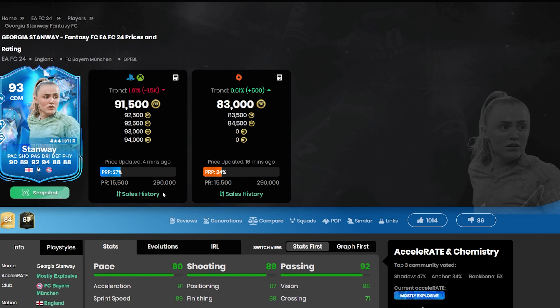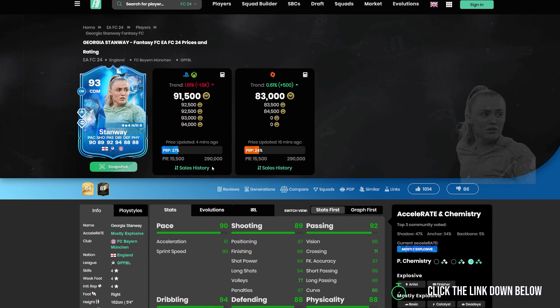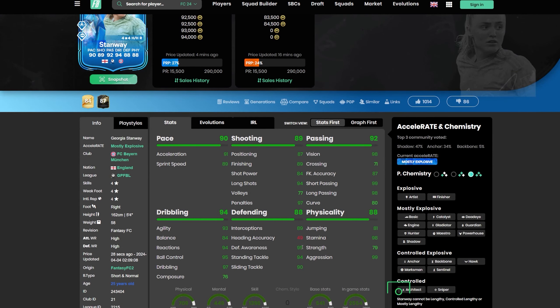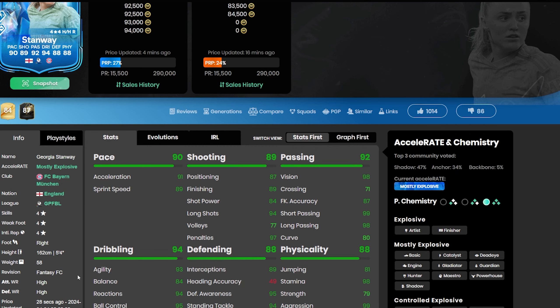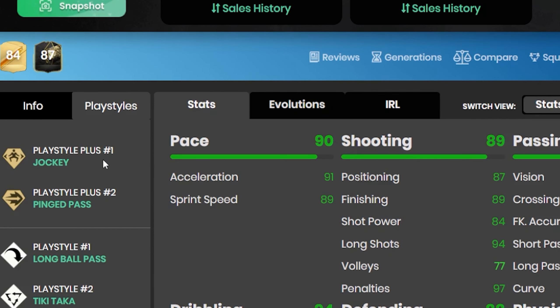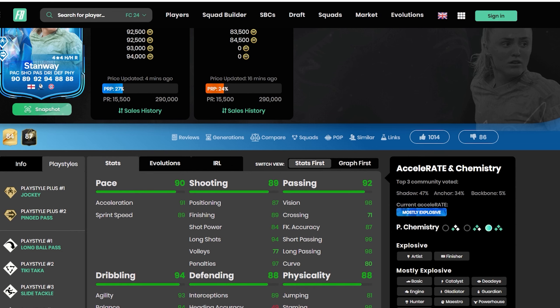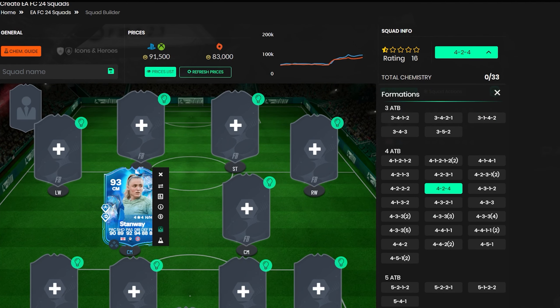This Stanway card for 100k is an absolute steal. She's one of four cards in the game with above 89 sprint speed, above 90 defensive awareness, above 85 finishing, and top 10 — that's a rare combination. This is team of the year caliber, in fact she's even better than some cards you can get nowadays. She's definitely going to last, with high/high work rates. She's got the Jockey playstyle, which means she'll move left to right very quickly, and she's got Pinged Pass — perfect for making passes from midfield to striker.